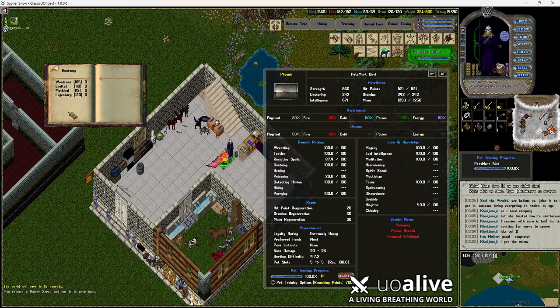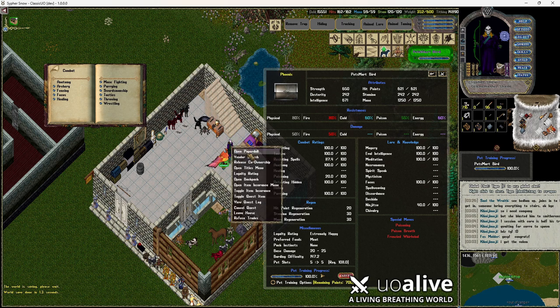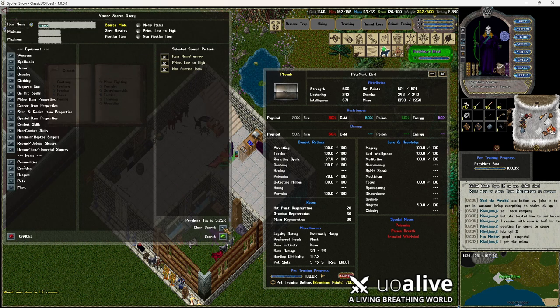I've got anatomy — a 115, perfect. Tactics, resisting spells — that's going to be Magery. I don't have anything for anatomy so we'll have to get that. I'll need to get a 115 parry as well — let's go ahead and do it now. In miscellaneous, under power scrolls, first thing we need is anatomy.